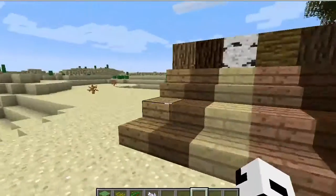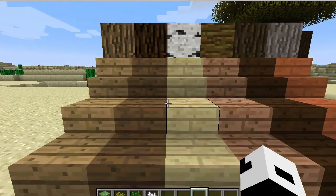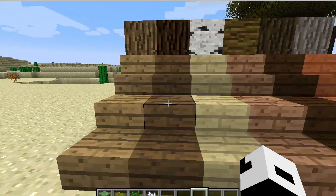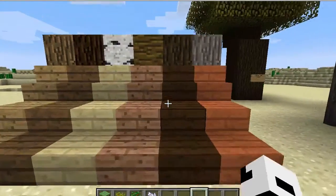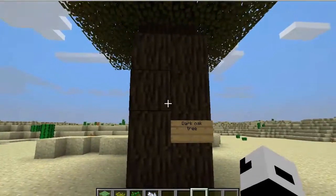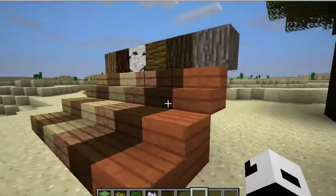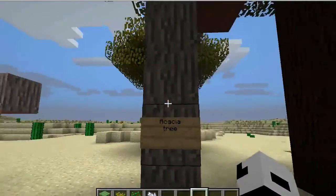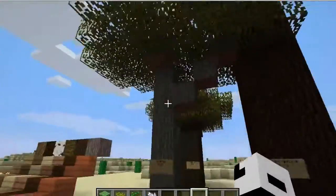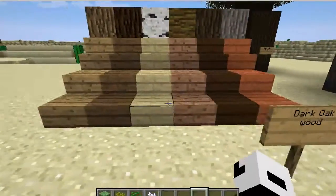Meanwhile, let me talk about all the types of wood we have now. We already know oak wood, birch wood, spruce wood, birch wood, and jungle wood. Now we have the dark oak wood and the acacia wood. The dark oak wood comes from the now-called dark oak tree, which is generated in the roofed forest. The acacia wood comes from the savannah — it's generated in the savannah biome.